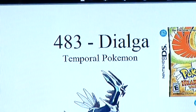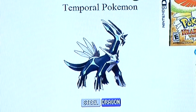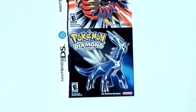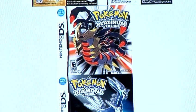Dialga is number 483 in the National Dex and is known as the Temporal Pokemon. It is a Steel and Dragon type and is available to capture in Diamond, Platinum, HeartGold and SoulSilver.